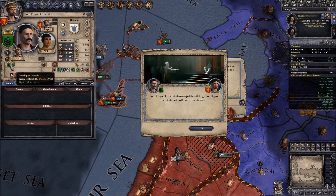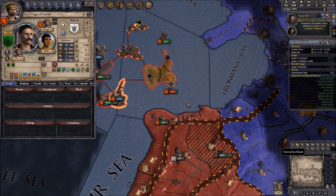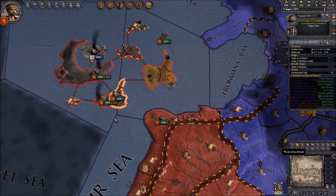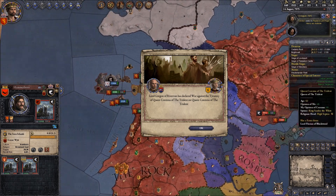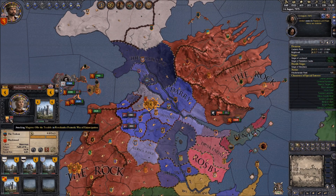They keep usurping titles from each other - it's kind of funny. I don't care about the wall right now, let me just end this war. Lord Gorgon of Riverrun has declared a war of tyranny against Corena - this is not going well. It's basically the entirety of the Riverlands rising up against Corena.